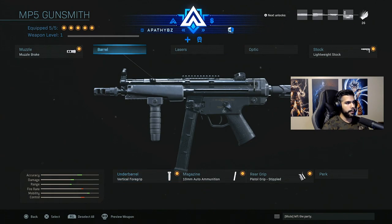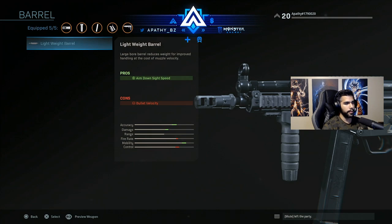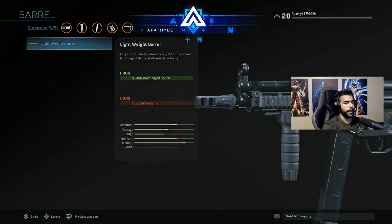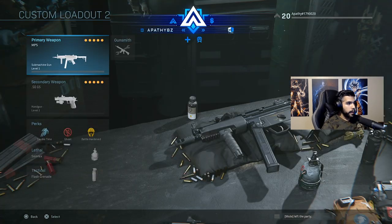So those are the five attachments I use on the MP5 — I think they're the best five. The lightweight barrel could help sometimes since it acts like a quick draw, but if you play MW correctly — pre-aiming, positioning yourself well, and not just sprinting in expecting to kill everyone — you shouldn't really need that extra aim-down-sight speed. This game requires you to pre-aim and take your time in certain situations.